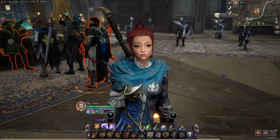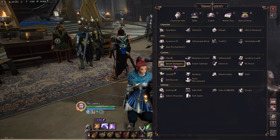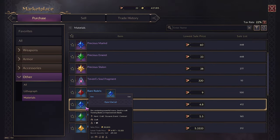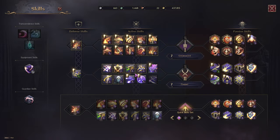You can get Purple Merrants from the dungeons, or if you have Lucent because maybe you swiped or sold some things on the market, you can buy the Purple Merrants on the market, dissolve them into Blue Merrants, and then use those Blue Merrants to work on getting your skills to purple. That would be the second tip.